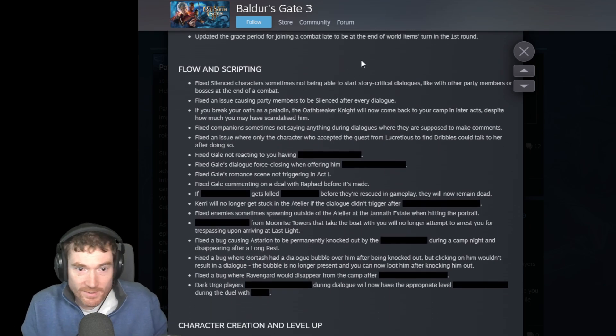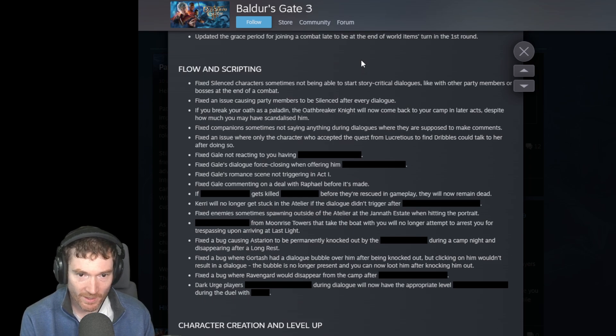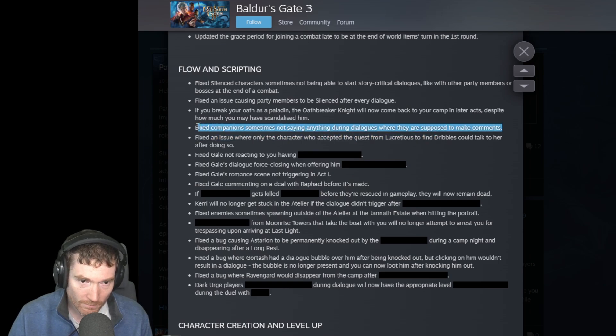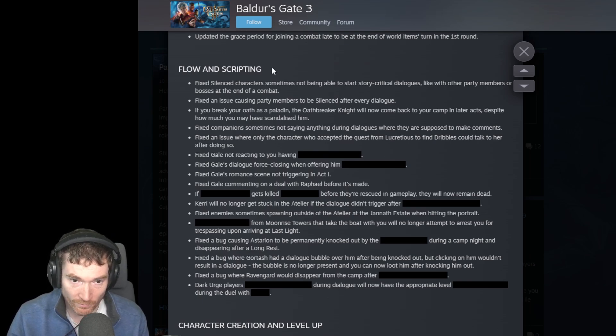Flow and scripting: fixed silenced characters not being able to start story-critical dialogues like with other party members or bosses at the end of combat. Fixed an issue causing party members to be silenced after every dialogue. If you break an oath as a paladin, the Oathbreaker Knight will now come back to your camp in later acts. Fixed companions sometimes not saying anything during dialogues where they're supposed to make comments - this supposedly is going to be a big one, possibly related to 1,500 missing Minthara interactions being re-added. Fixed an issue where only the character who accepted the quest from Lucretius to find Dribbles could talk to her afterward. Flow and scripting is a big one for us - this is what kicked me out of Act 3.